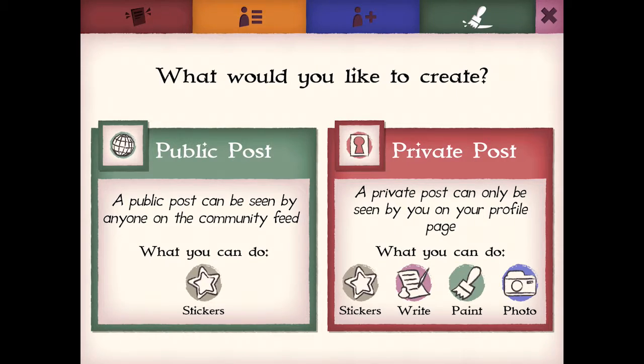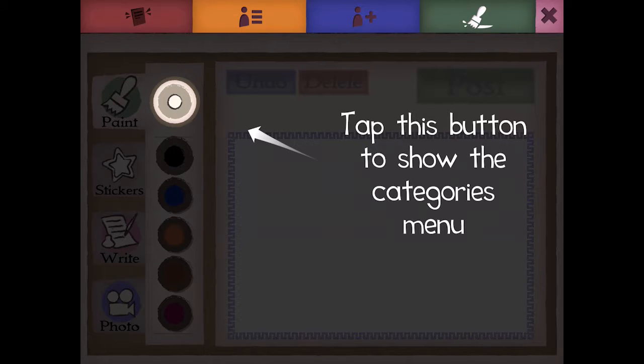Tap on Public Post if you want to make a post that can be seen by all Guardians. Private posts can only be seen by your friends.